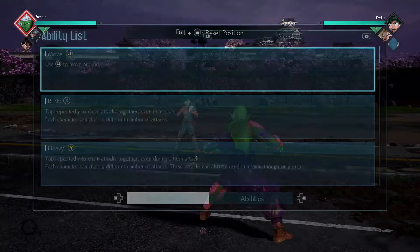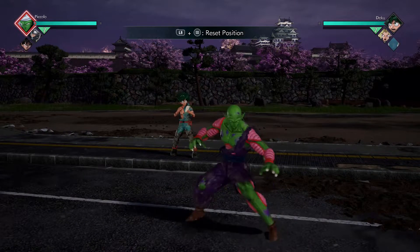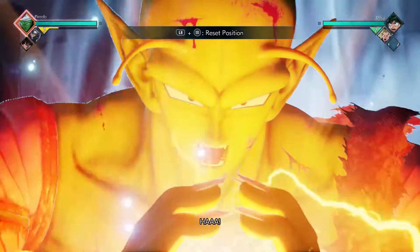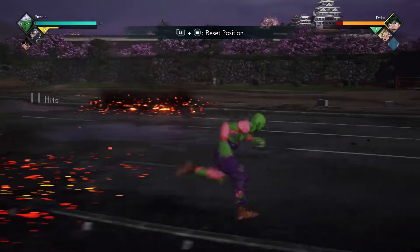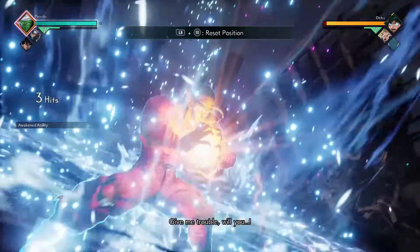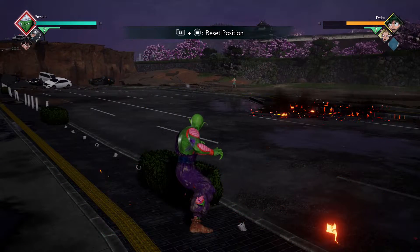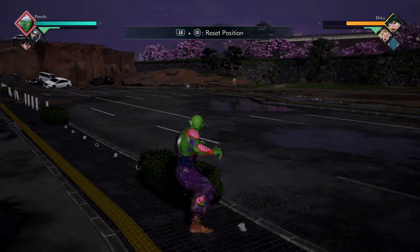Moving on to the next move — we have the RT+A or RT3, the Light Grenade. It shoots a projectile to inflict damage and like everyone's RT+A, this is the awakening ability. Here's what it looks like awakened — that is some good damage, a really good awakening ability. I just connected that in a combo, so basically if they don't evade it during your rush attack or combo, you can in theory get a combo extension off of this and get some enormous damage.